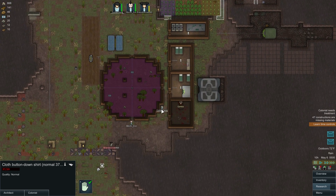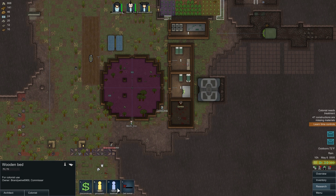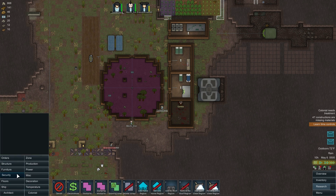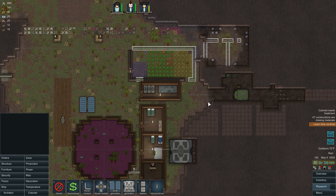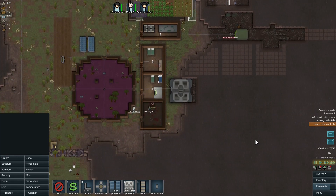I just noticed Randy is hurt so I'm going to turn this into a hospital medical bed. We did hook up our geothermal generator but I forgot to hook it up to the power, so we're going to connect that now. Other than that, we've got a lot of building that needs to be done - power was a big concern, but now that's going to be pretty okay with the geothermal generator.